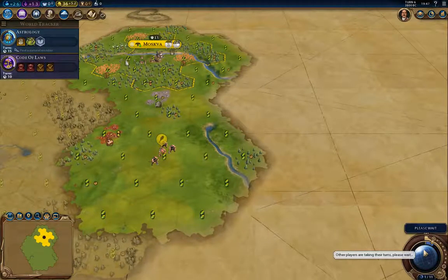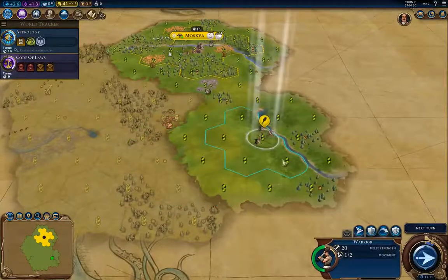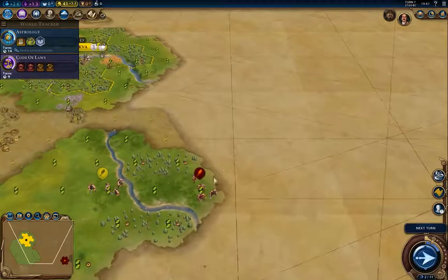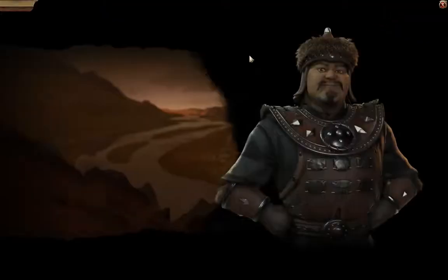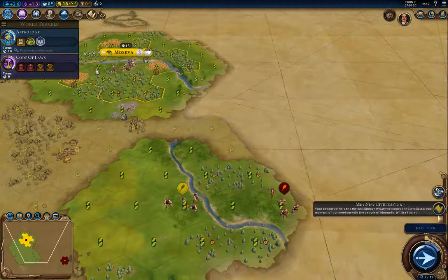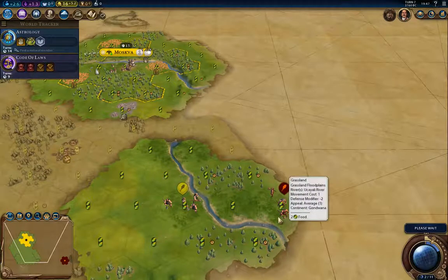You might think I should go looking for a natural wonder to get the boost for Astrology, but there's no point — there aren't any near enough to the starting point. And we meet Genghis. He's exploring. I'm going to send a delegation. So we've met Genghis. I didn't see his explorers right away previously, so things are definitely different.